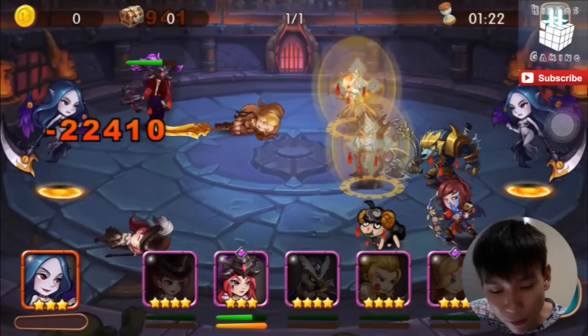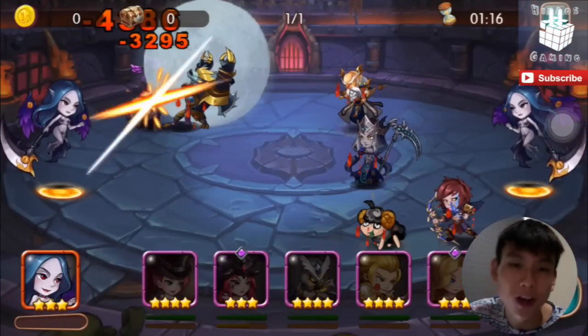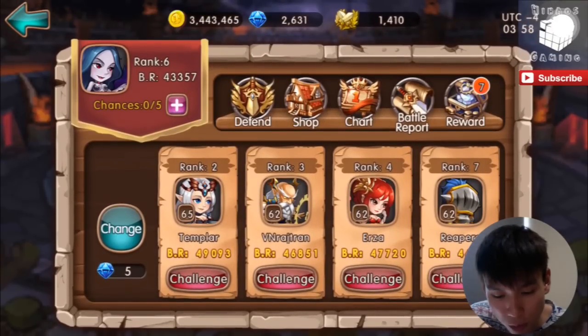I'm going down and I'm left with Demon Hunter. VN Rajran is left with five heroes and Berserker Claw ends the match. You can see how strong the Guardian is when your team composition is set up well.